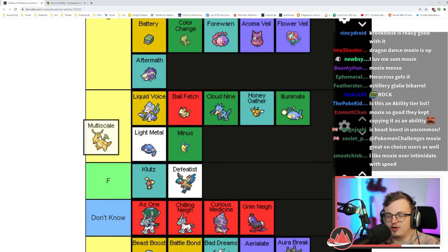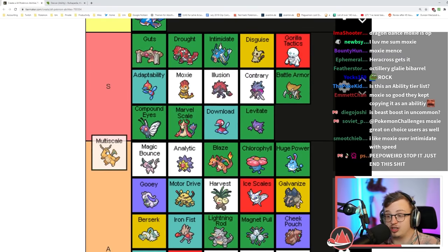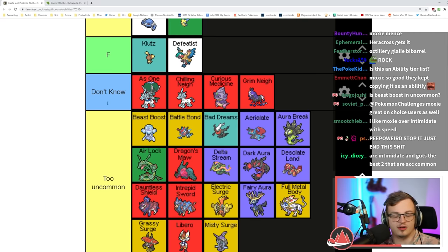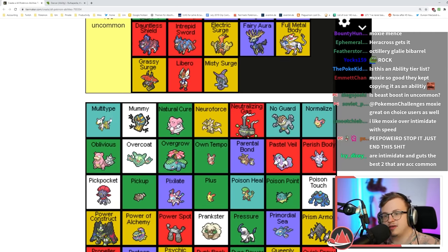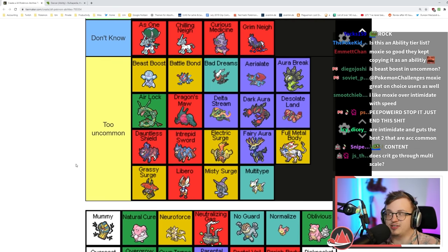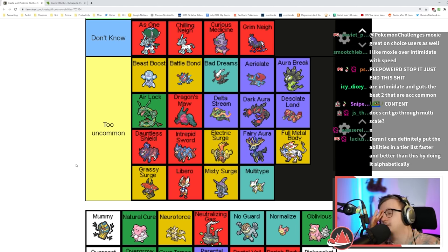Multiscale makes you take 50% damage when at 100 HP — that's really good especially with setup moves. I think that's S tier for sure. Multi-type is too uncommon.